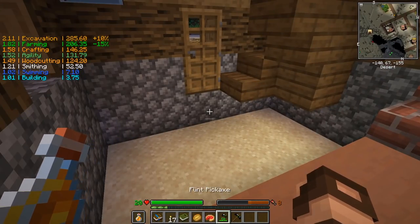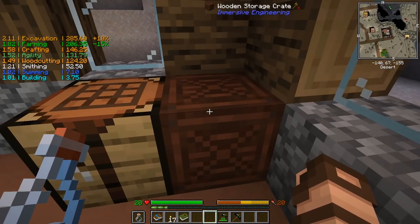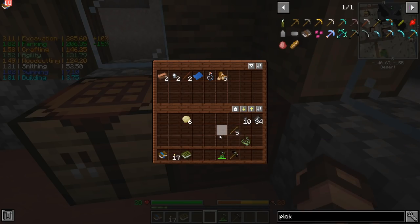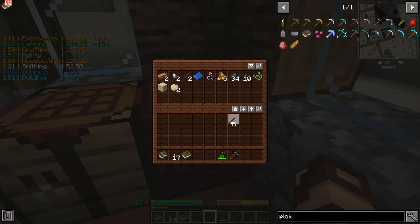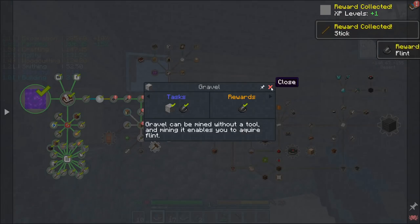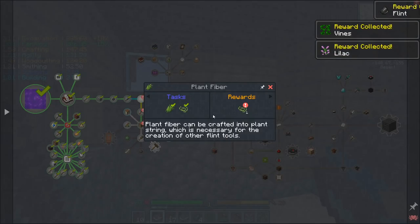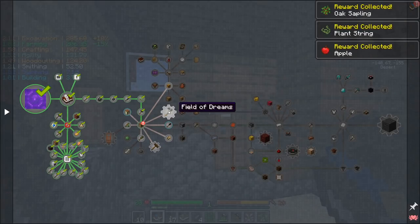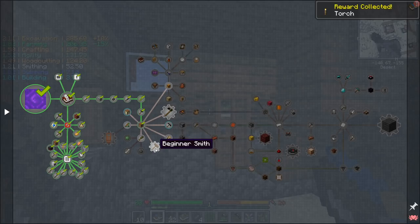I'm going to put this in my offhand so I can eat things — eat the potato. Put the flint and sticks away. I can turn this into sandstone — no, it will not allow me to make a sandstone shovel. You can see I've already got a bunch of things completed in the quest book. It even gives you stuff for the grass fibers. Glad I emptied out my inventory, and a crafting table — grab that too. It moves on and splits off to a lot of stuff.